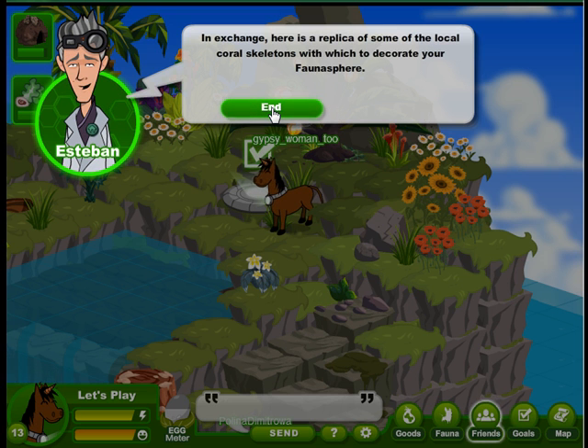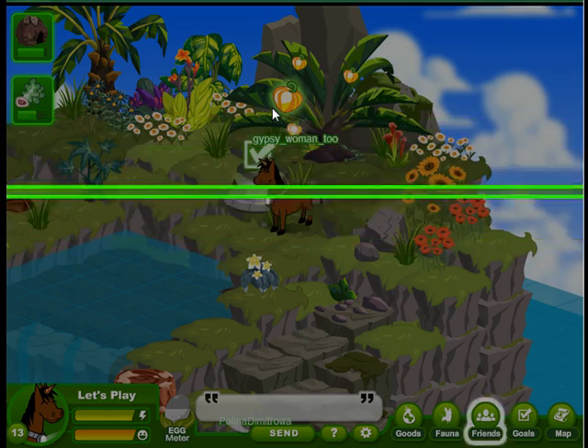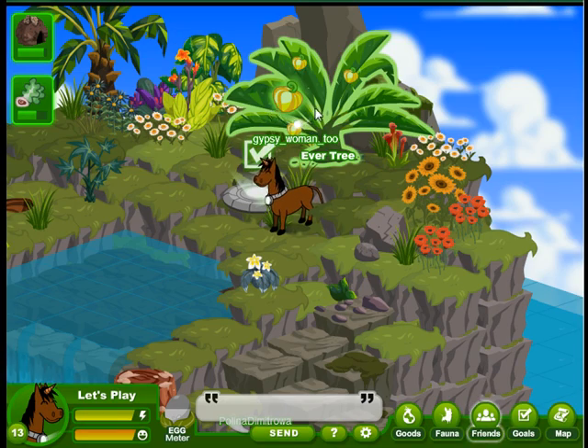So the scrubbed sand he will exchange for some replicas of local coral. And it just pops straight out of our pocket, and the coral comes to us.